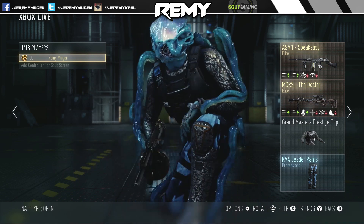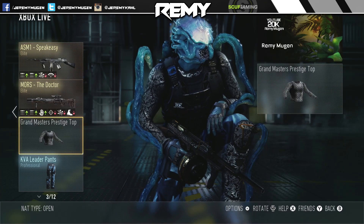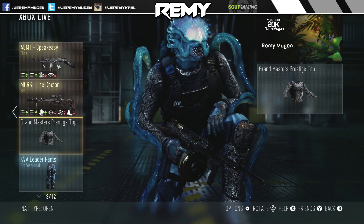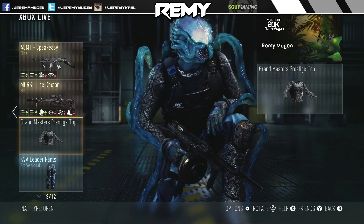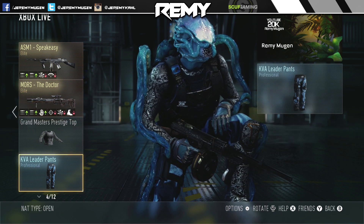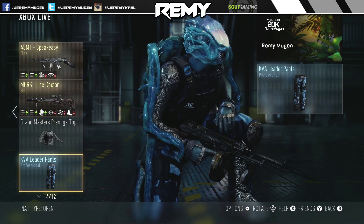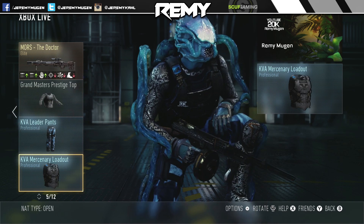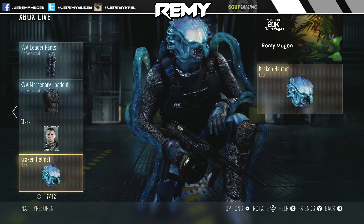We're going to quickly go through each piece and then we will go into customization so you guys can see the whole outfit from head to toe. So we got the Grandmaster's Prestige top — not going to be the easiest thing to get. The KVA Leader Pants because they're blue and they just go with it really well. The KVA Mercenary Loadout just because it's blacked out. Then we got the Kraken Helmet.